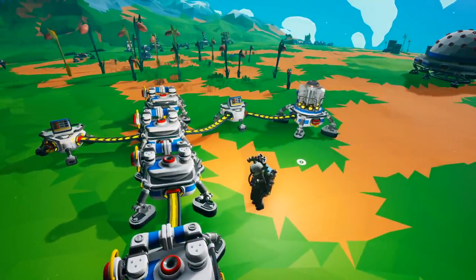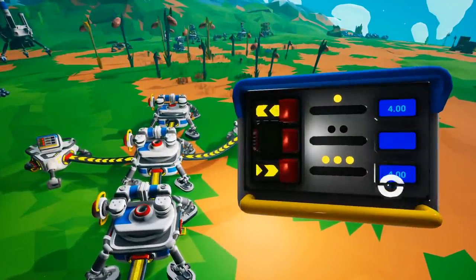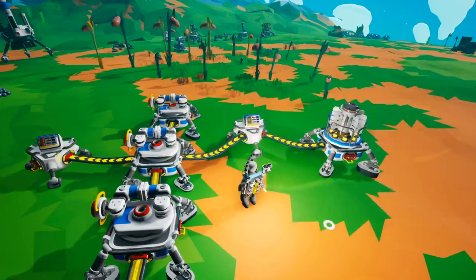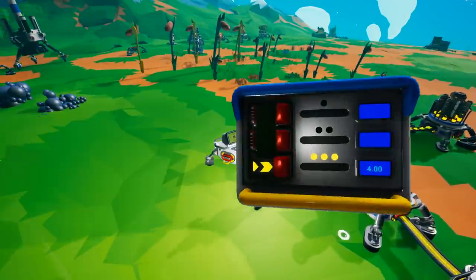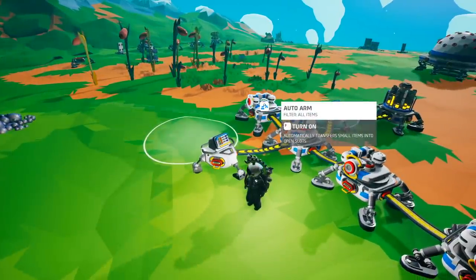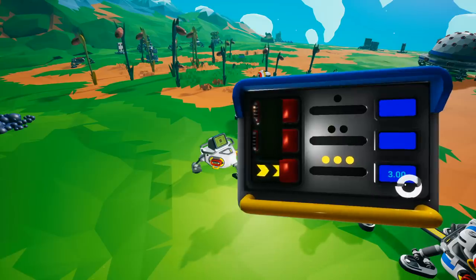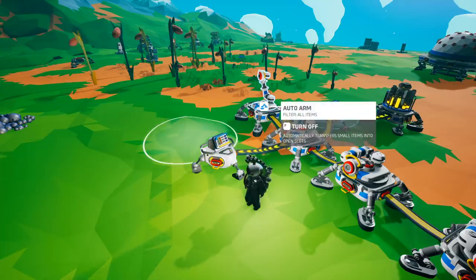When the auto arm is on, it always consumes power at the amount of one unit per second. In this example, an RTG is producing four units of power per second. With the auto arms off, the final output is still four units per second. The moment you turn on an auto arm, you can see a reduction of one unit per second at the output splitter, because the auto arm consumes power regardless of whether it is transferring goods.